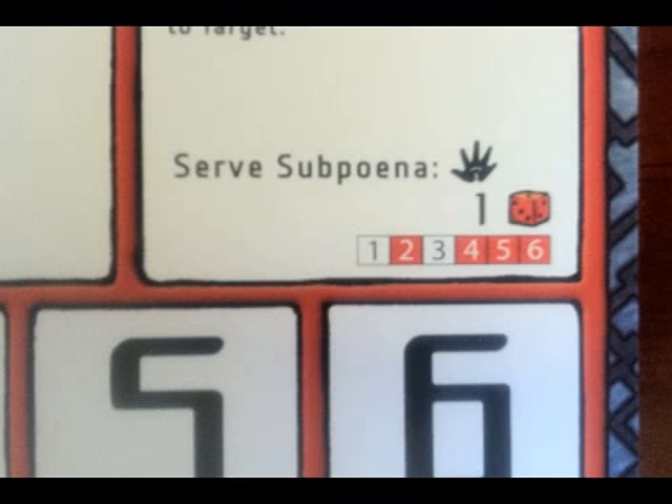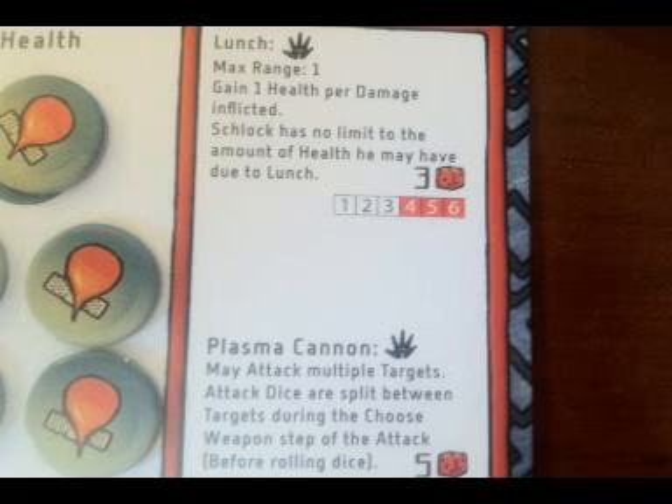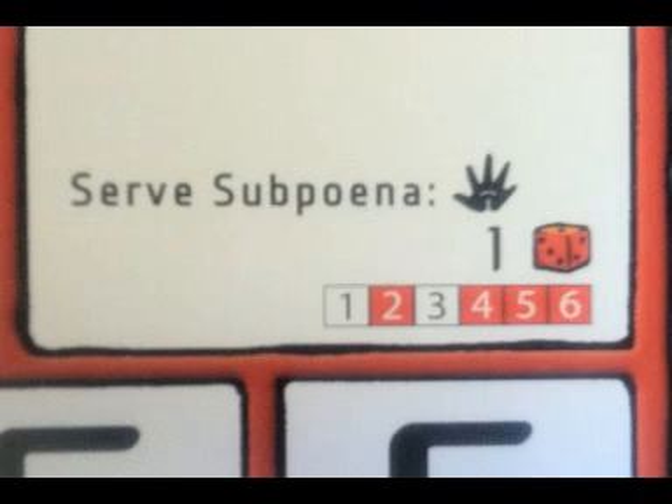Special actions are noted through the open palm symbol next to the action's name. Special actions are typically attacks, and using a special action uses up one of the character's actions during its turn. Some characters have multiple special actions — for instance, Schlock may use one action for his lunch special action, and a second action for his plasma cannon special action. To begin an attack, you first decide what attack you want to use. In this case, the drone character has serve subpoena, so we'll use that attack.